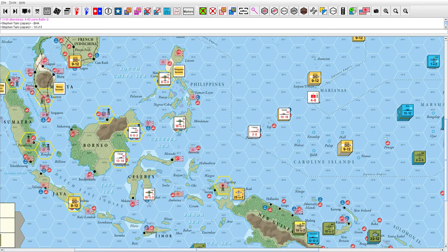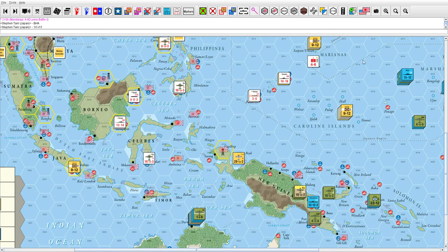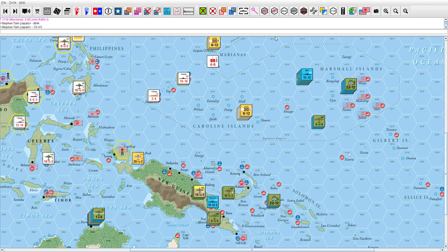Alright, welcome back to Empire of the Sun. This is now turn 6. Before we get to the combat at hand, let's try to remember what we did in turn 5 and what's going on now. We got reinforcements and replacements — both sides did. I put my reinforcements here; these are the reinforcements that were supposed to arrive turn 5 but got delayed because of war in Europe. So these guys are put in Guadalcanal, thinking of making advances into the South Pacific and Central Pacific.